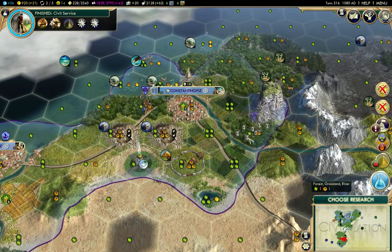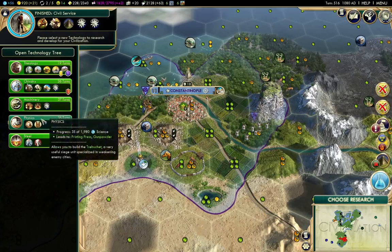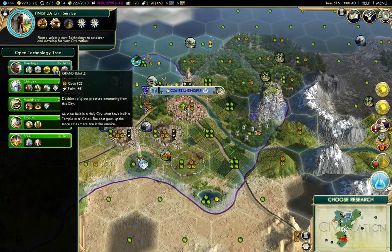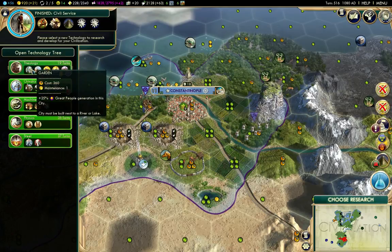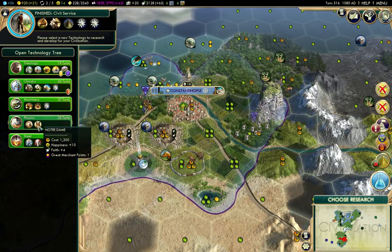Well, it could be worse - it could be a lot worse. Actually, the Machu Picchu is a nicer wonder - it gives you much better gold production. So the Hagia Sophia and those ones aren't so critical. Ironworks is one that I kind of want. Notre Dame would be nice.